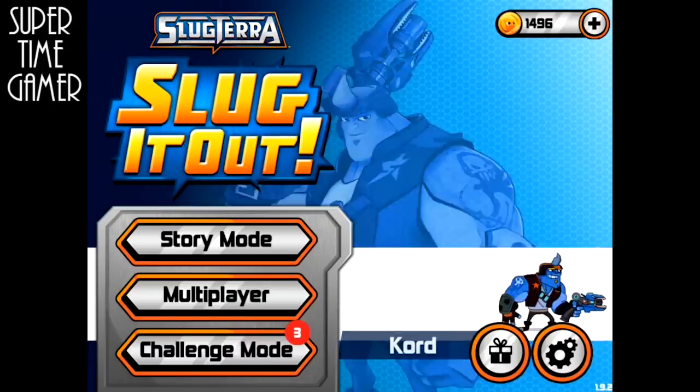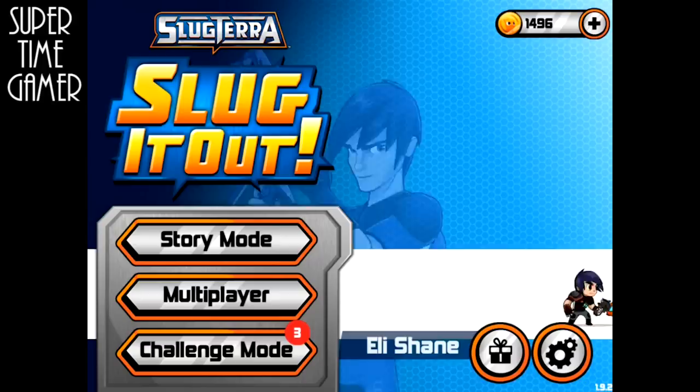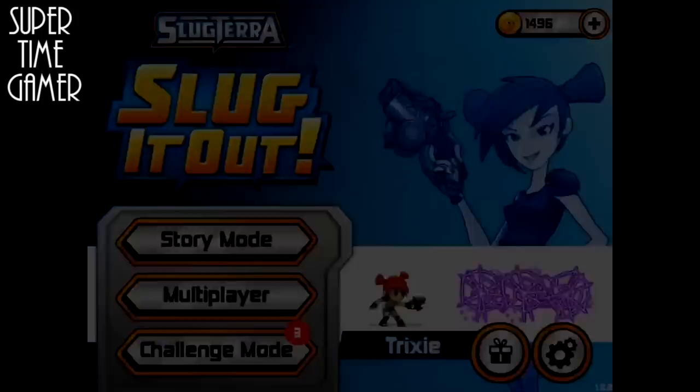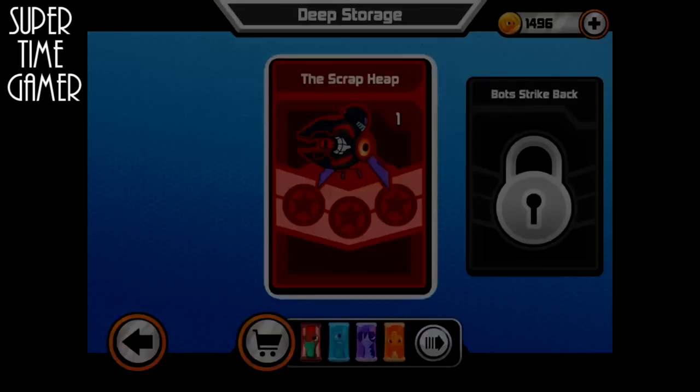Hi everybody, welcome back to Super Time. We're going to be doing more Slug Terrace Slug It Out — more Story Mode, because we are just two chapters away from beating Story Mode. We're going to be doing Chapter 10 now, Deep Storage, where when we beat this chapter we'll be getting our first Fusion Shot.